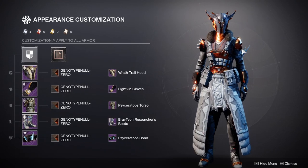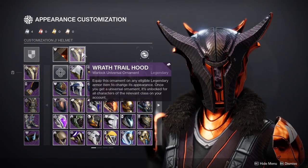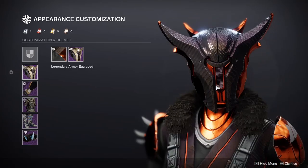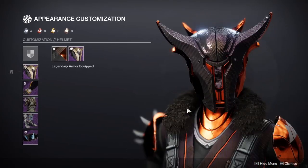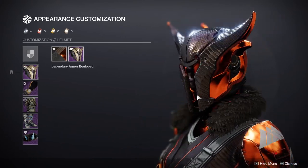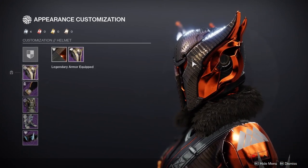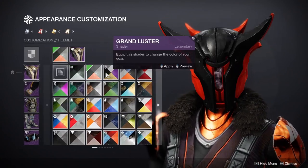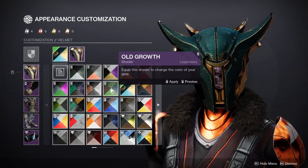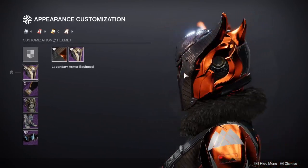I was obviously going for a spiky look here. The first helmet is the Wrath Trail Hood from Season of Dawn. It's a pretty cool helmet. I chose it because it has horns and it's melding really well with the horn look I have right now. This has always been one of my favorite helmets for the Warlock because it's super cool. The shaders are hit or miss most of the time — it really depends on what you get for the face plate and the back. Some shaders do well, some are pretty terrible. But I think this particular one is completely dope.